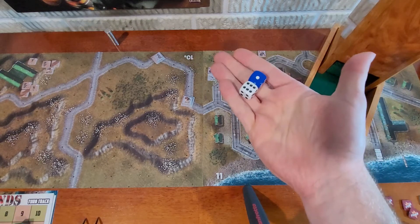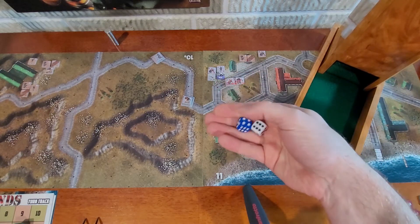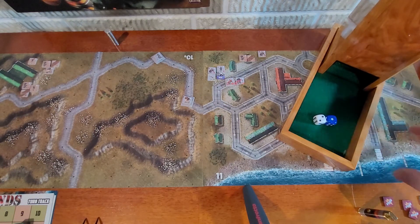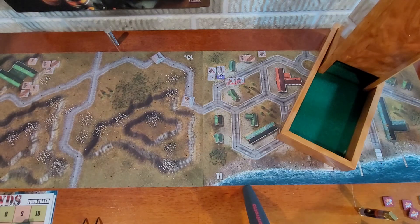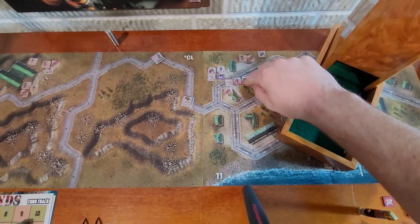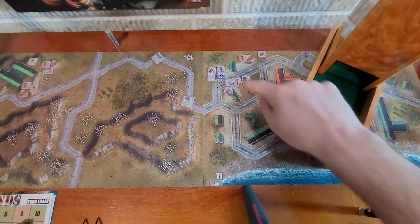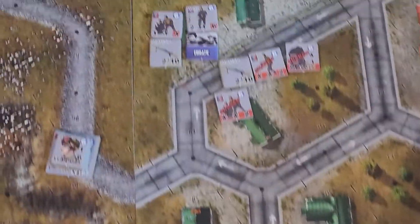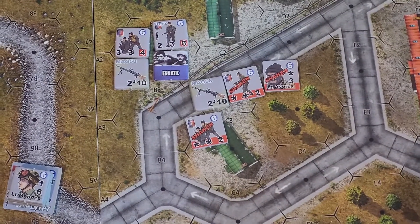So, initiatives. We have the white and blue dice. Blue dice is the Brits, the white is the Argentinians. And it looks like it's the Argentinians that get the initiative. Now, we also have to do some rallying - we do have quite a few rallies here to attempt. First of all, we need to attempt the rally on the leader here, so let's go ahead and zoom in on that area.